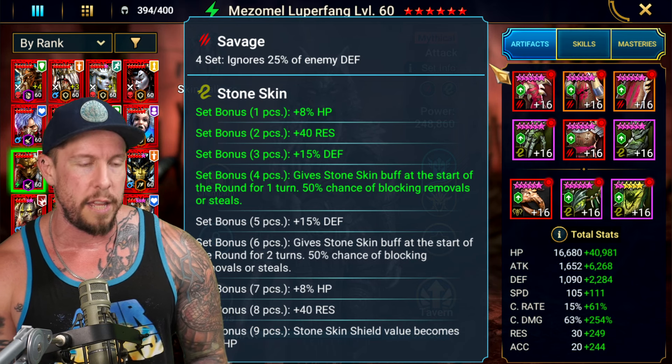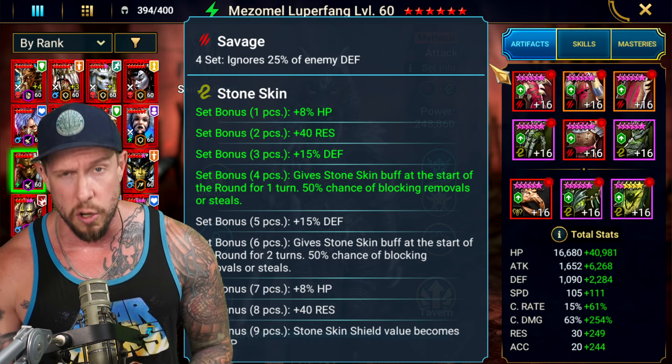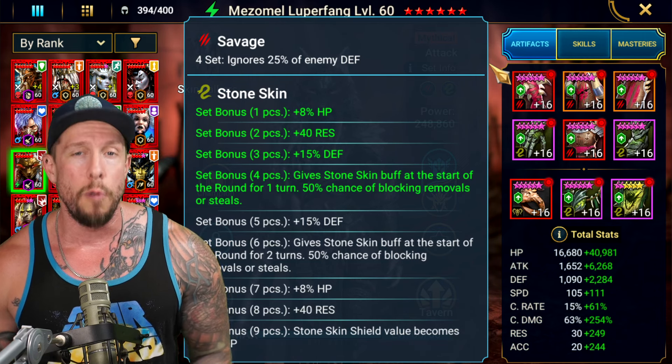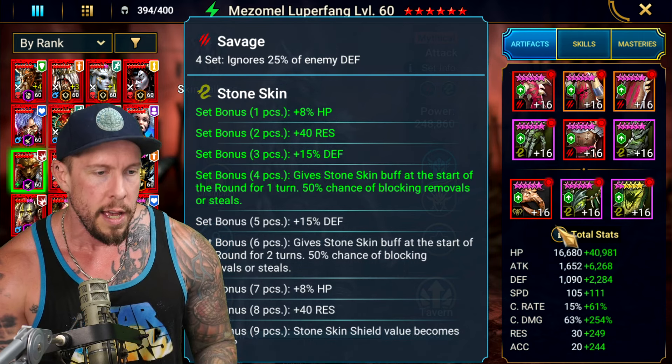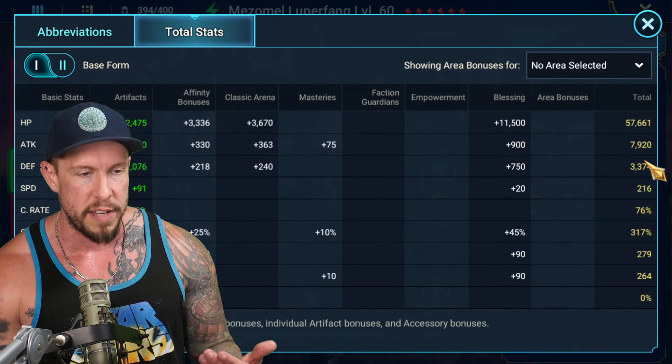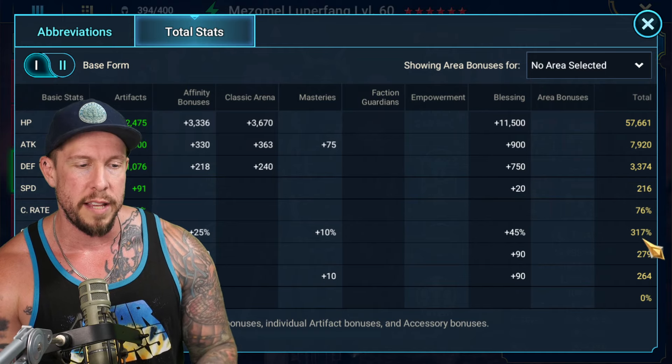If you don't have four-piece Stoneskin, no worries — I would probably just go Savage and Cruel, or Lethal and Cruel. Really getting that extra ignore defense will make a big impact on Mezamel Luperfang. Total stats here: 7,900 attack, 216 crit damage, 76 crit rate, and 317 speed — because we're going to take advantage of her self-buffing increased crit rate ability. And 264 accuracy.